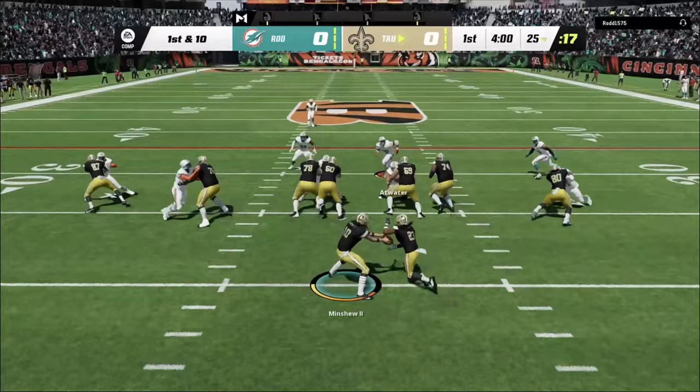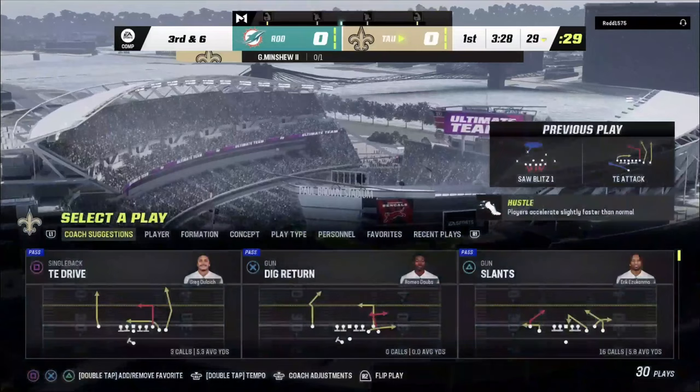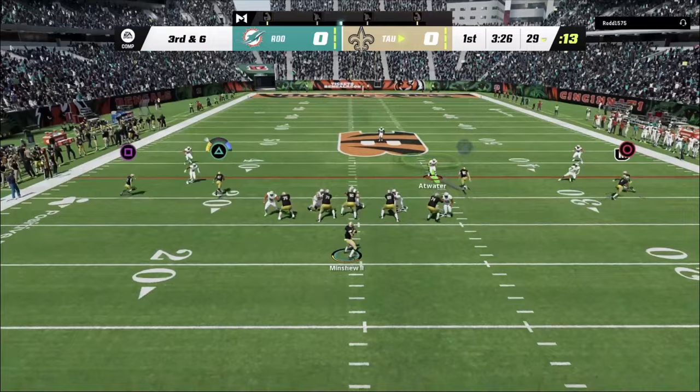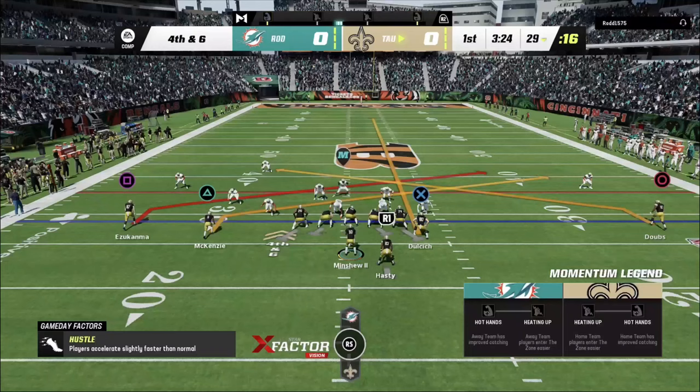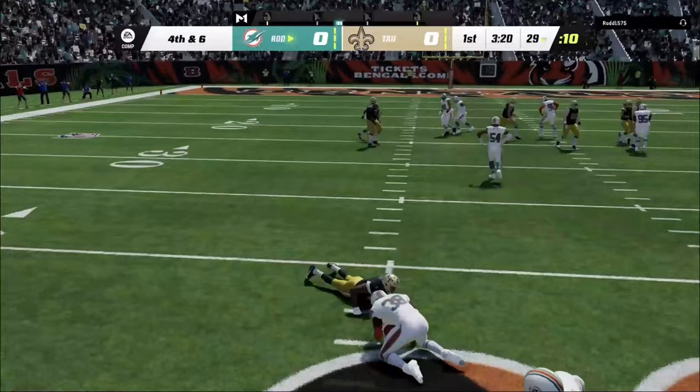First drive — that run goes about three yards. Let's throw it to Dulcich — and he dropped it, literally just dropped it. Trying a screen pass to Hasty — he dropped it too. We're going to go for it on fourth and six. We throw a pick, but it could have been worse — at least it wasn't just batted down.